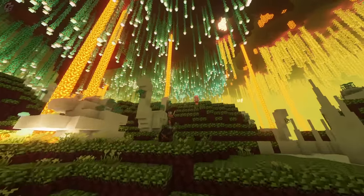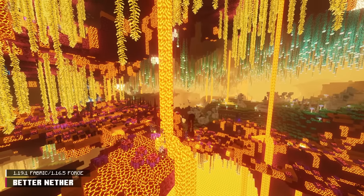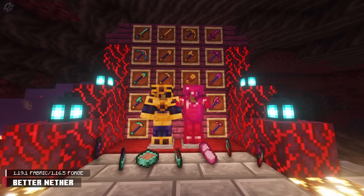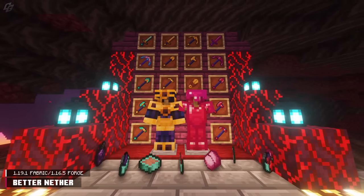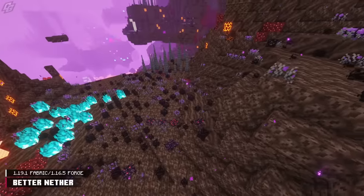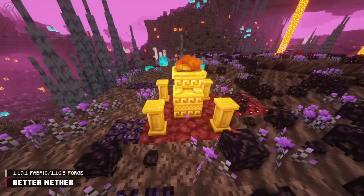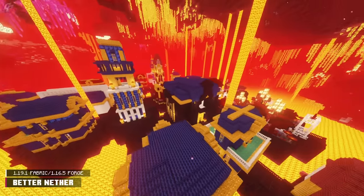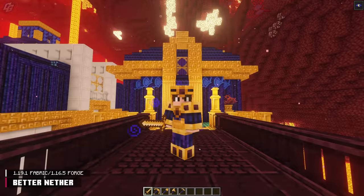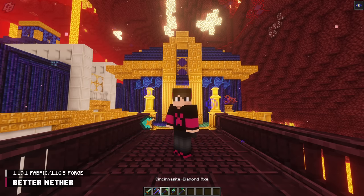Our next two mods are even bigger than Upgraded Netherite — they are Better Nether and Better End. Better Nether drastically improves the Nether by adding 20 unique biomes, 10 structures, 6 mobs, an absurd amount of new blocks, 2 armor sets, 3 new tool sets, and 7 consumables. Some biomes have special vegetation — the Gravel Desert has Nether-themed cacti, and the Soul Plane has black and purple colored plants. The structures range from minuscule Altars to massive ones like the Nether City. There is a Cincinnasite and Ruby armor/toolset, along with the upgraded Cincinnasite toolset.